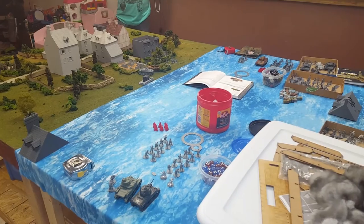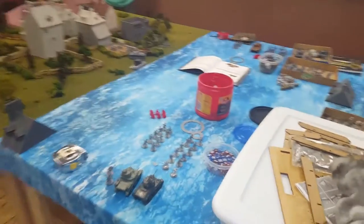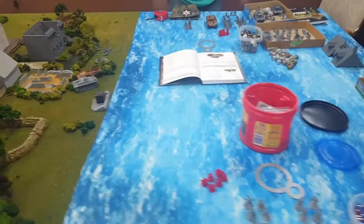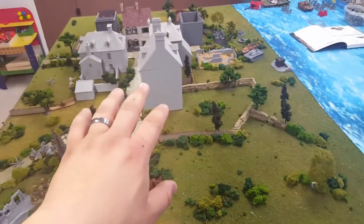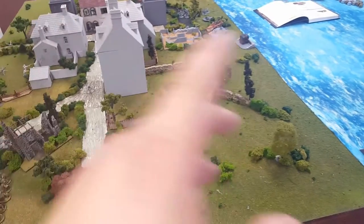What's up everybody, this is Rocky's War Room. As you can see, we got another game of Bolt Action set up — except this one's going to be a battle report. I got my buddy Ray. That's him over there. Cool Star Wars shirt. We're only basically playing on this half of the table. It's a standard scenario out of the book called Sectors — it's the last scenario.